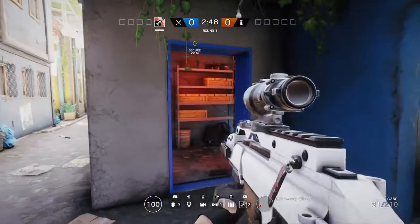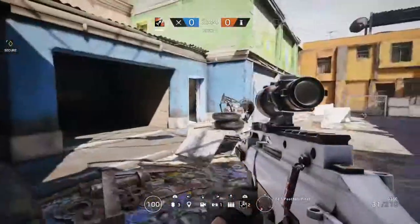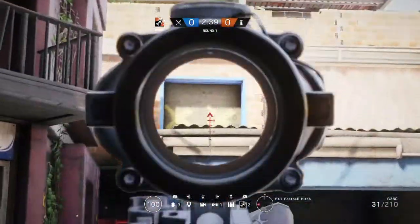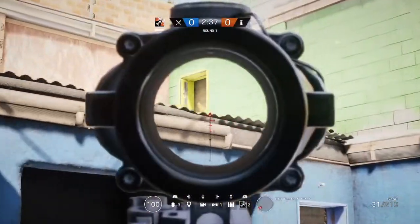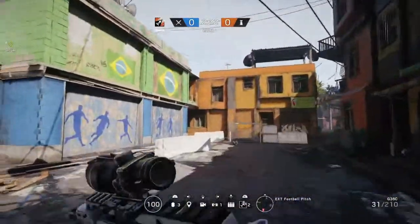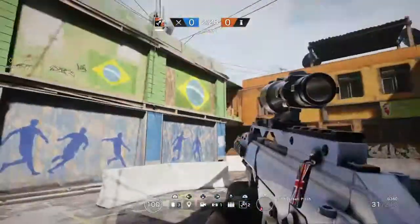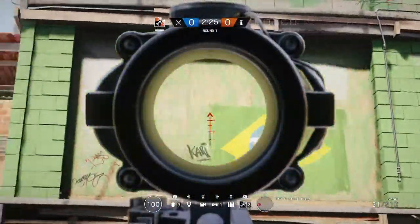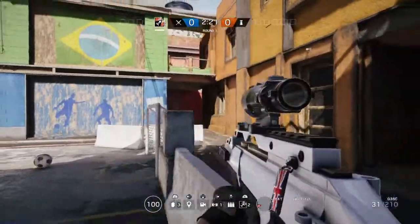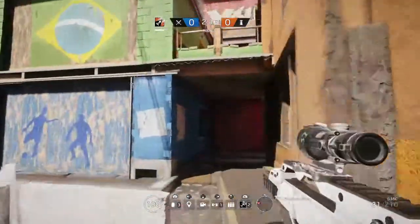We have a door into Armoury there. Moving out onto Football Pitch, we've got a breakable wall into Biker's Garage and a door into Biker's Garage. We've got a window into Grow Room, a window into Football Bedroom, and then a breakable wall into Grow Room. These blue and green panels can all be broken — Biker's Garage, followed by Biker's Bedroom, Football Office, followed by Football Bedroom. Moving further around to get the angle to the windows, there's the door you need to rappel to into Football Office.